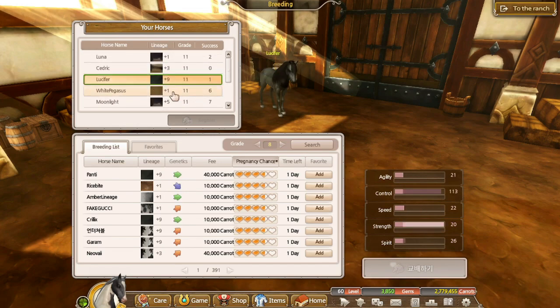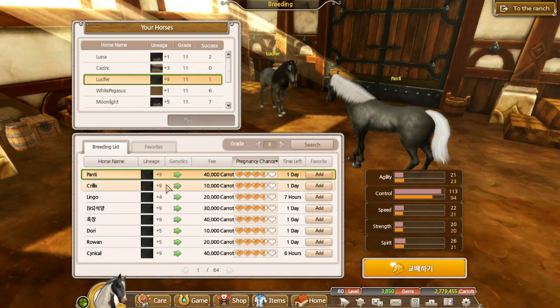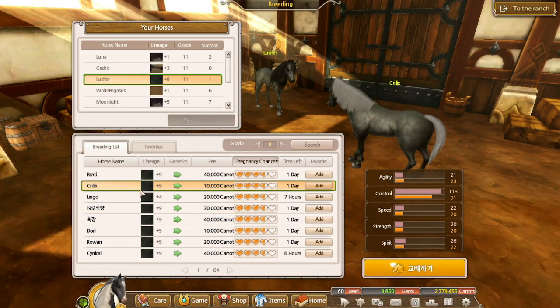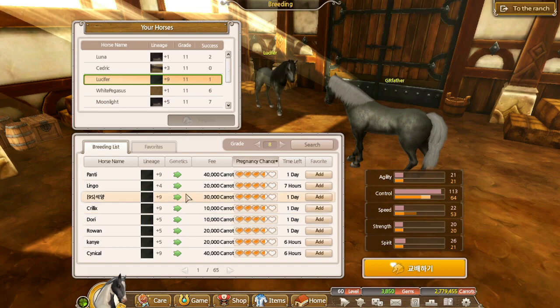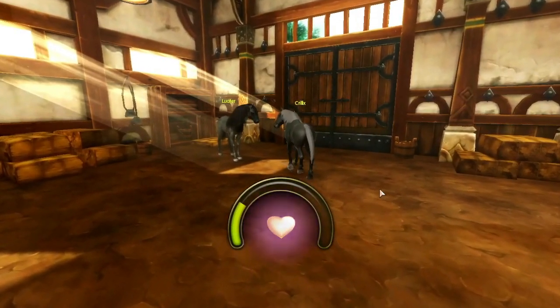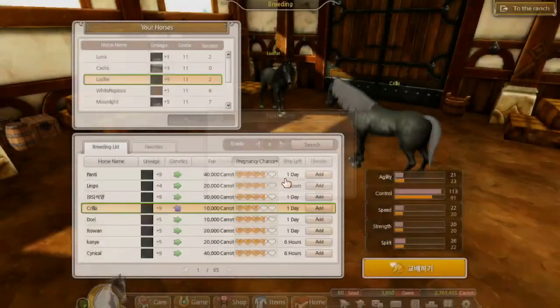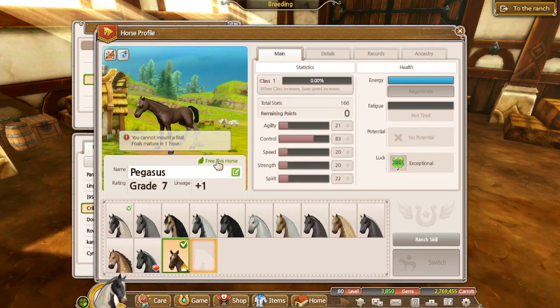I guess we'll go for some blacks first. It's so short though — I don't know if I want to breed with it. I'm looking for plus nine horses that are 10k with pretty good stats. I don't really care much for the mane or tail. It's so cheap though — I'll breed with it, whatever. That sabino is grade seven; I thought it'd be a grade eight. We are not going to keep it, just goodbye horse.